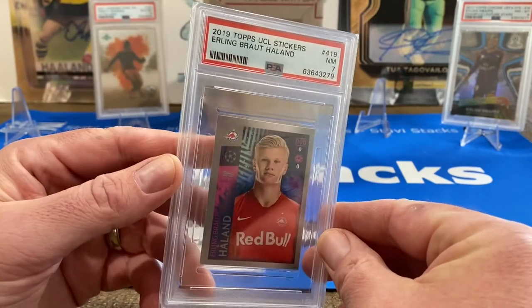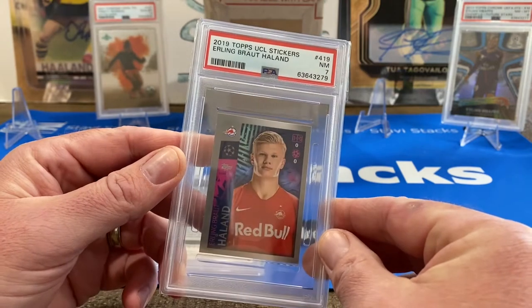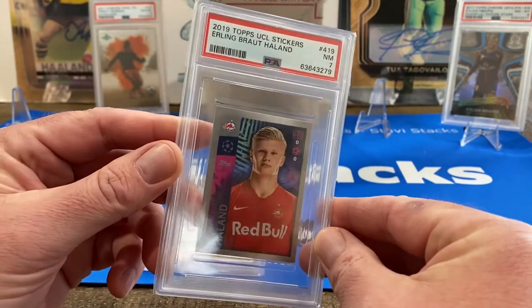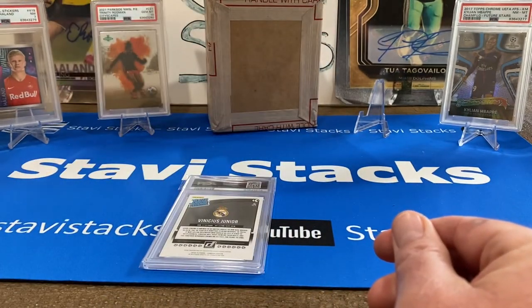Seven — I think that might be a PC card for us. I was hoping for at least an eight or nine, but we got a seven. These are really hard to grade because of the spacing and they're so flimsy. I'm warning you: be careful when grading these sticker cards. But we'll take it — I'll frame it. I like that it's in PSA, so that's pretty sweet.